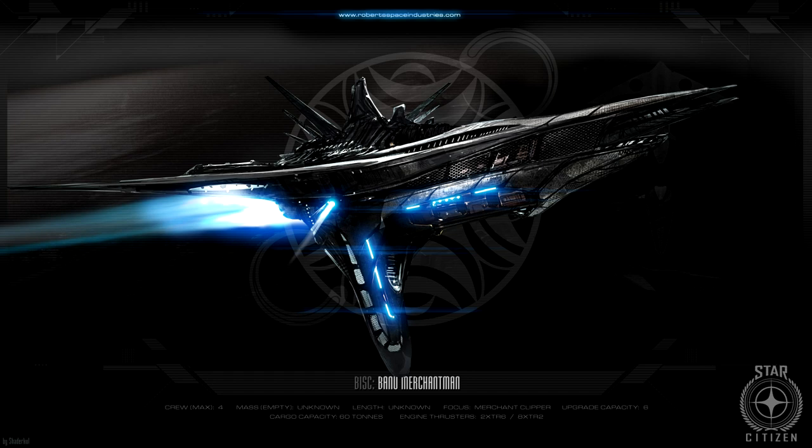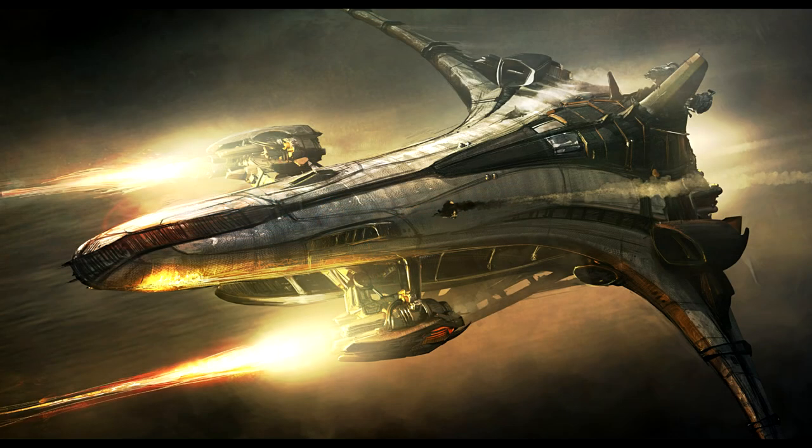It was unfortunate I had to make the pick, but every time I see artwork of this beautiful ship — the negotiation room, when it's flying, when it's landing — it just makes me regret choosing the Retaliator. This ship was cheaper at $250, while the Aegis Retaliator was $275. I've been noticing that Aegis ships are always a little more overpriced than others, and $250 is an awesome price for the Banu Merchantman.